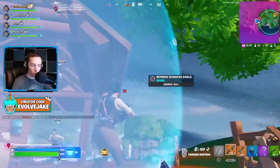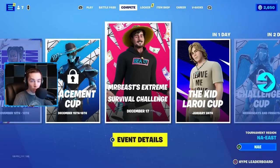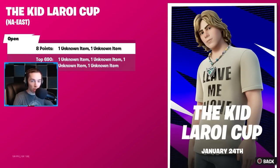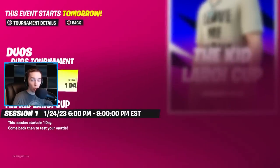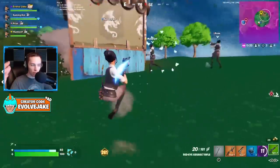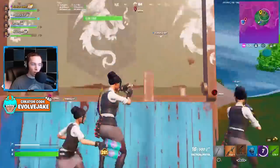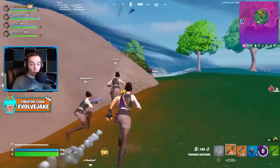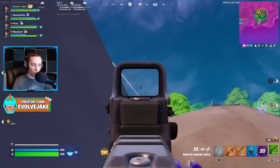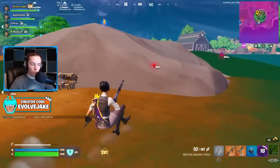Fortnite just announced a Duos Zero Build Cup to get the skin early. If you go to the Compete tab in-game you can see what time this is for your region, and at the bottom right you can click the prizing information to see what place you need to be in to get the skin. I believe you get a spray at just eight points, but under that there's a certain placing to unlock the skin, back bling, and stuff, and that placing will vary from server to server based on population.